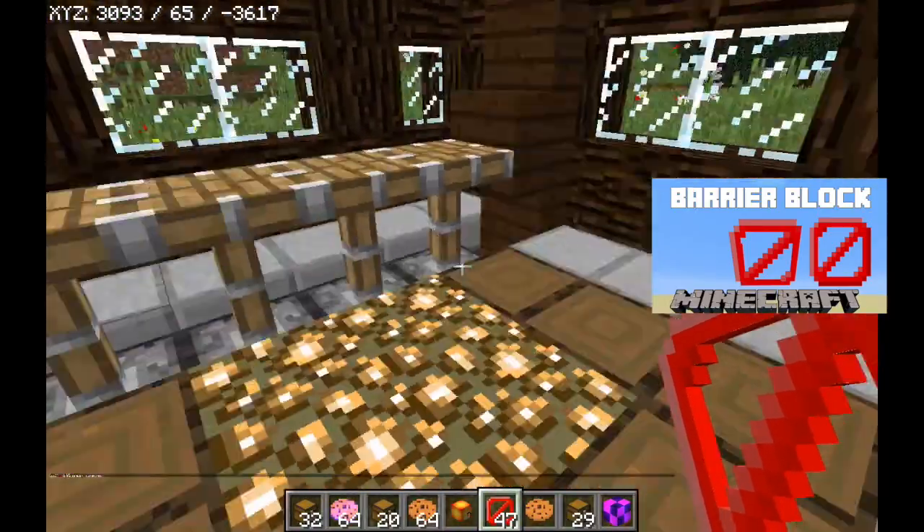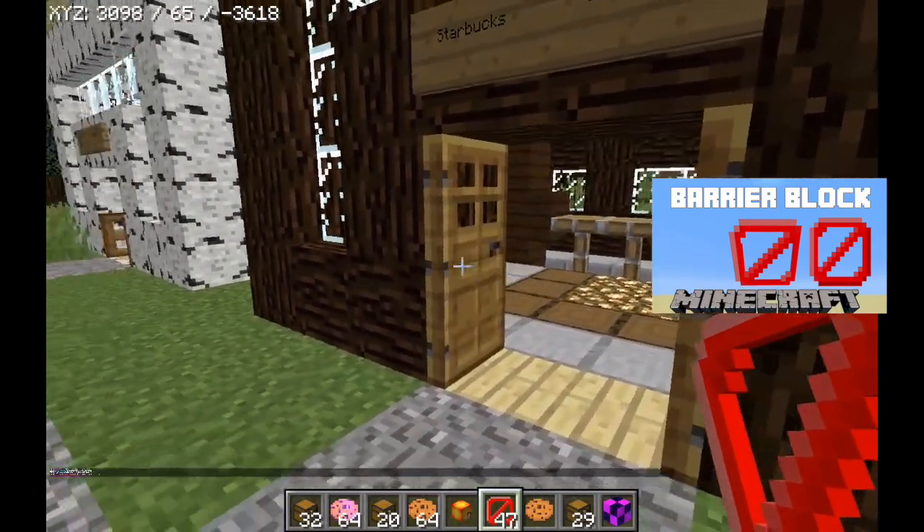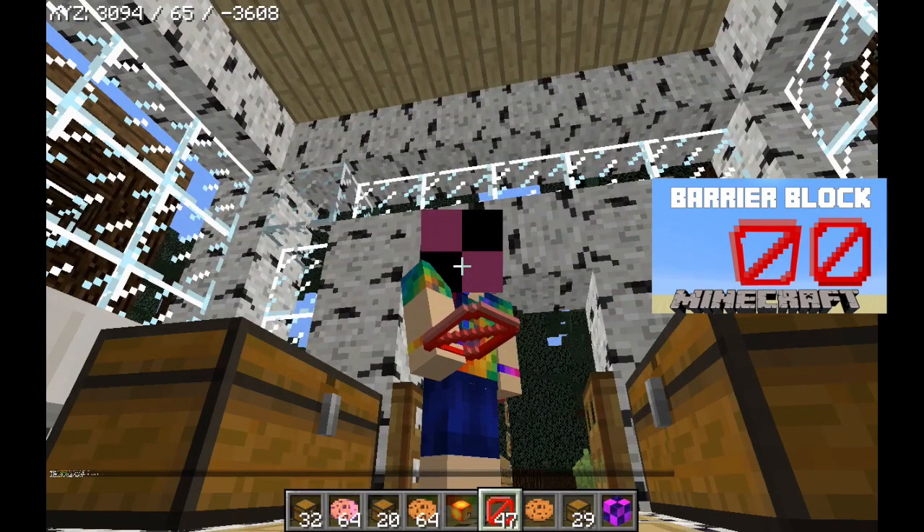It's almost like a glitch, but it's really cool. See, you can shut these doors too. That is how you open a chest with a barrier. Thanks for watching this video, bye!